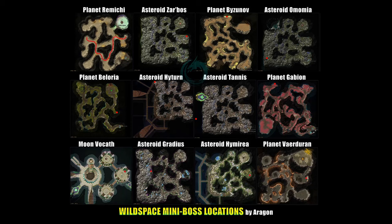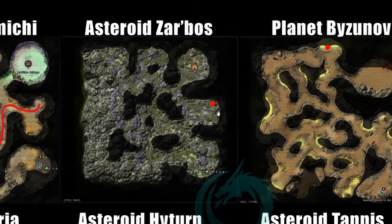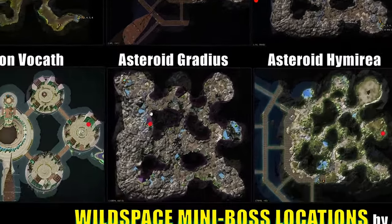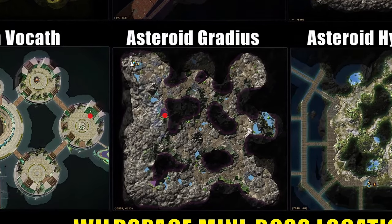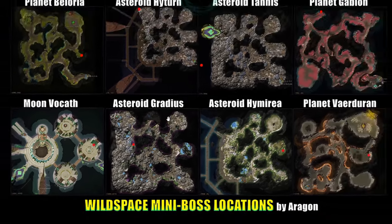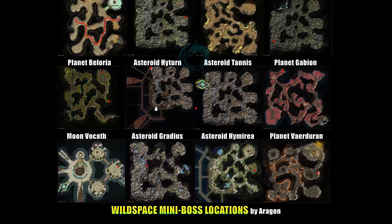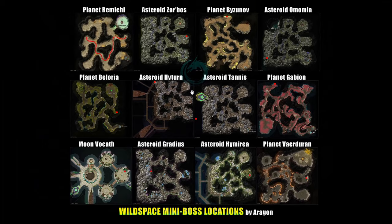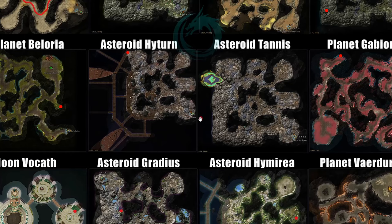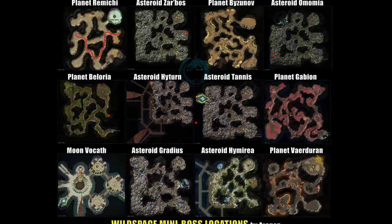A lot of people jump to either Asteroid Zarboss and kill that mini boss, as he's pretty close to the portal where you enter the map. Or with this new update, you can go to Asteroid Gradius and do the same — very close to the portal, you kill him, hop instance, kill him again in the next instance, and so on. Otherwise if there's competition, you can AFK in certain spots and come back every five minutes. I'm just noticing the red dot accidentally got moved — I'll quickly fix that.